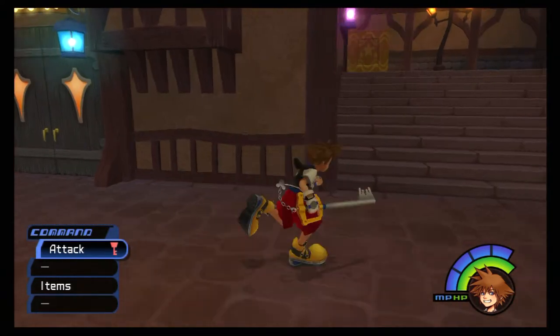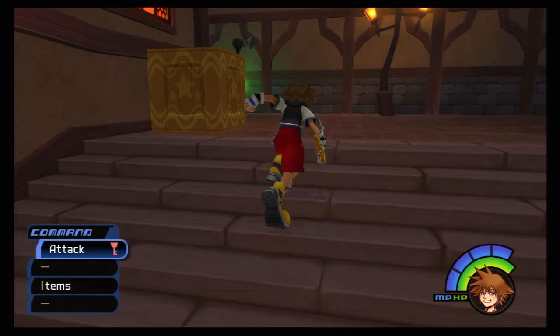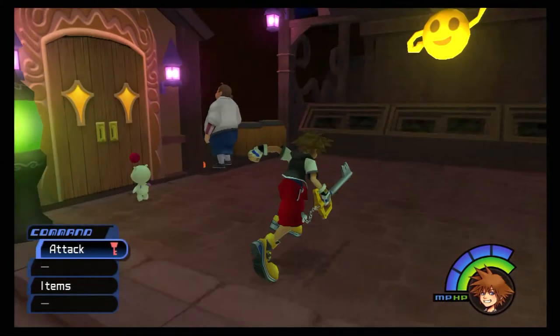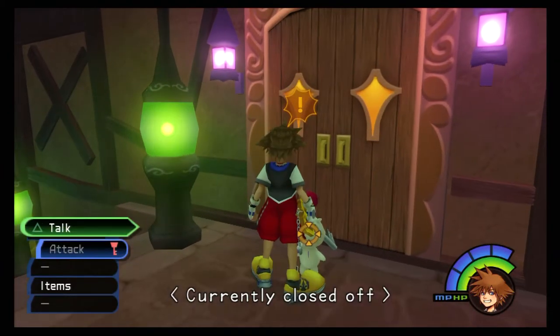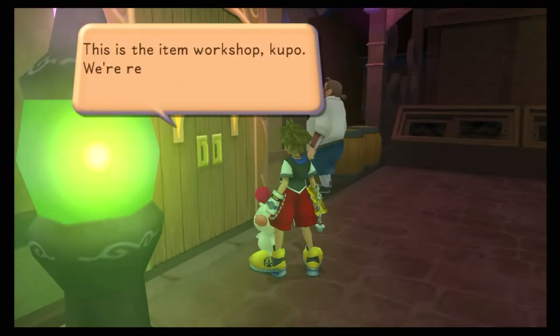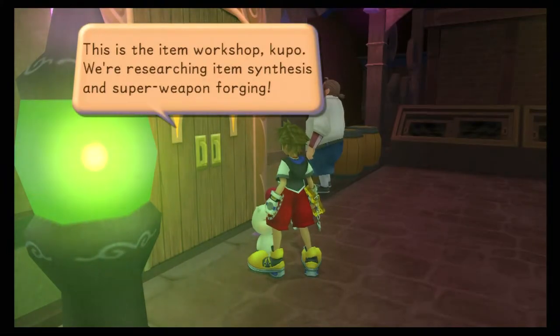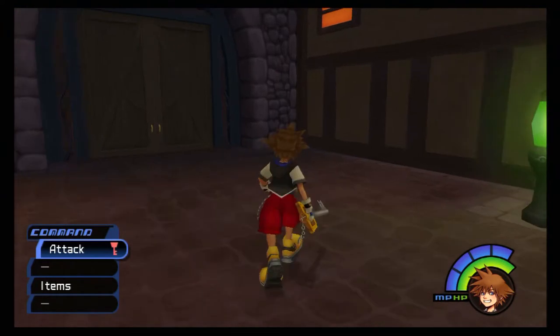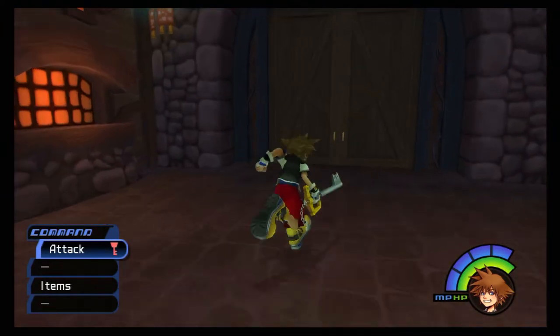That takes care of the first district for now. Head back up the accessory shop stairs - directly behind it is another shop that's currently closed. If you talk to the Moogle he'll say this is the item workshop; they're researching item synthesis and weapon forging. That's the synthesis shop, but it's not open until later in the game. For now head through the double doors into the second district.